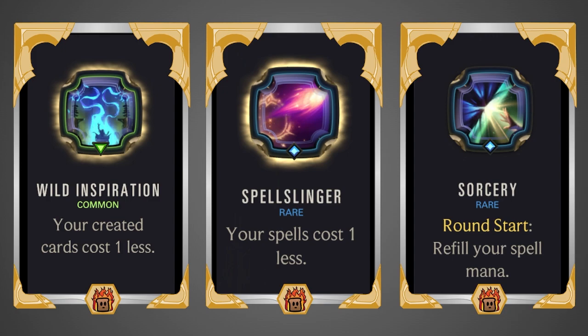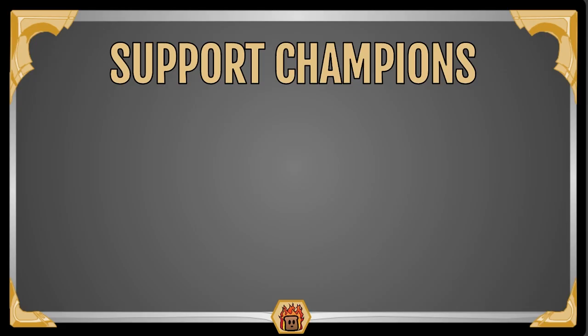Domination gives round start rally — always great, but especially for Jack since his 1 star power creates a Prize Fight every time you gain the attack token, so you're generating one every round. Sorcery refills spell mana at round start, which triggers your star power — dealing damage to the entire enemy board and buffing your own units.